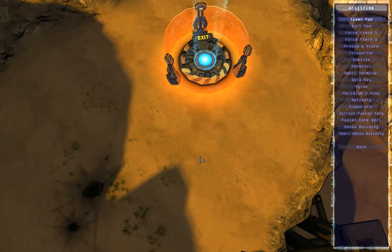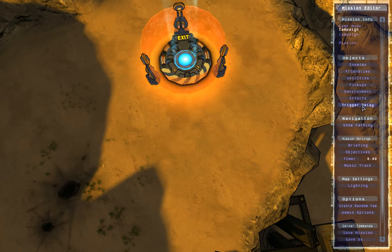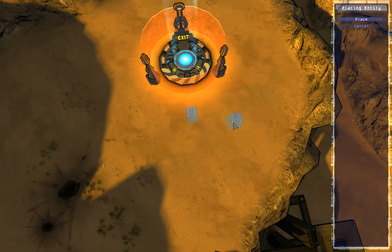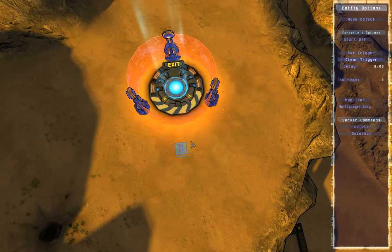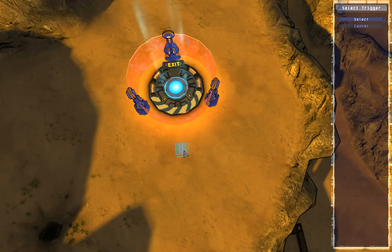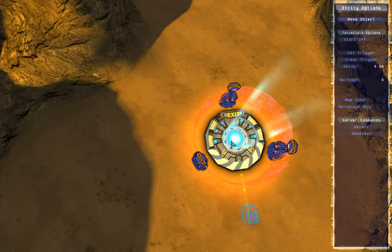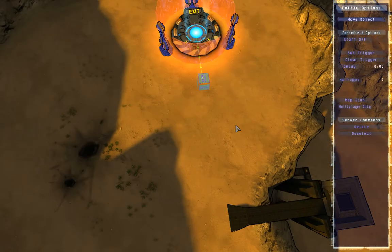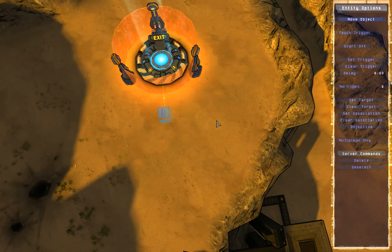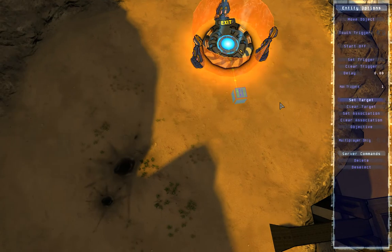Now we're going to set up a system that will count two kills and will trigger the force field. Hit escape to go back into the main menu, choose a trigger relay, place it anywhere. Now we're going to select the force field and set trigger - so the trigger relay will trigger the force field. To do that we select the force field, click set trigger, and click on the trigger relay box. As you can see, a green line connects the force field to the trigger relay and it indicates that trigger relay will trigger the force field. Now select the trigger relay and set max triggers to one - that's the only one time you can trigger it. If you have zero you can trigger it multiple times.